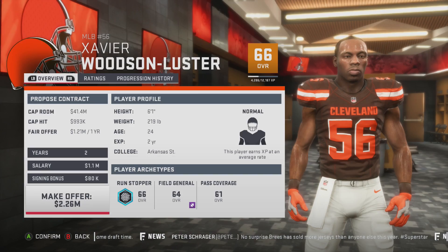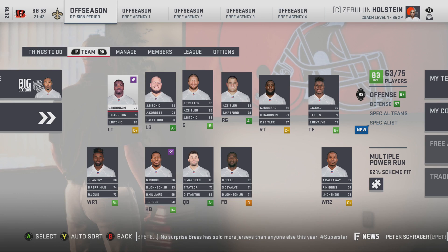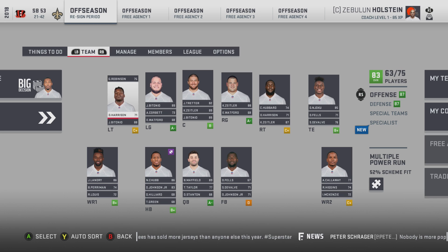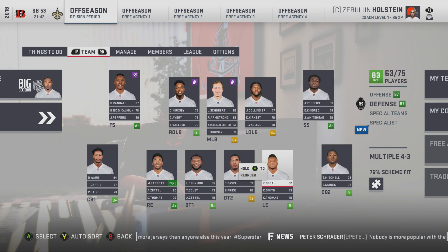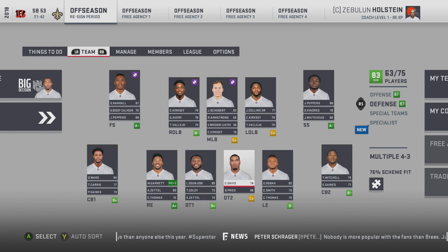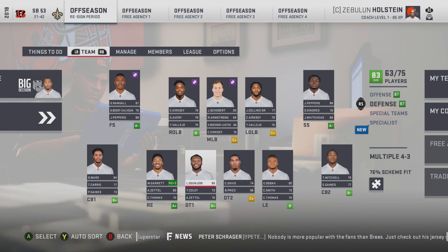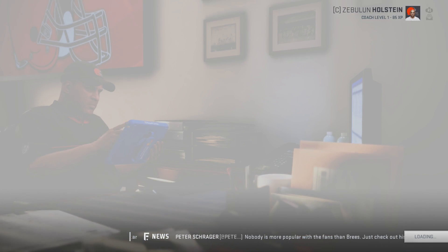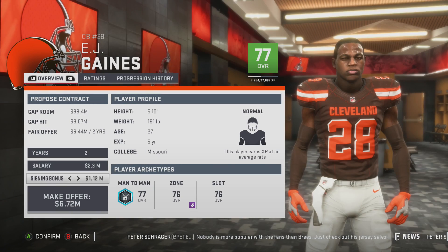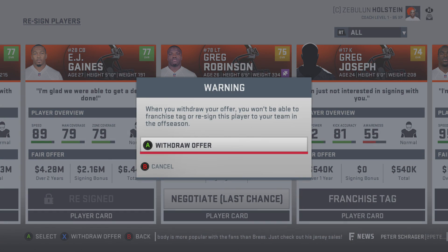We'll keep Xavier here if we can up his years a little bit. Looking at cornerback and offensive line alignment — Hubbard is 28 so we might have to re-sign Greg depending on cost. Looking at Mitchell Terrence, TJ Carey's probably 28-29. Gaines is probably a need here. We don't have many draft picks to work with. I'll keep EJ Gaines — a two-year deal isn't that much.